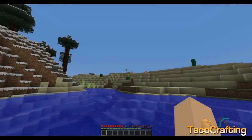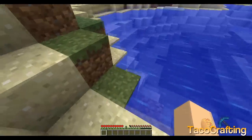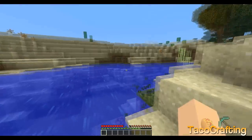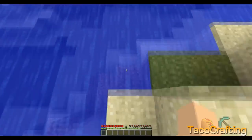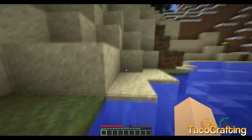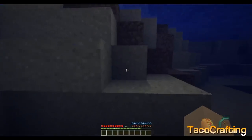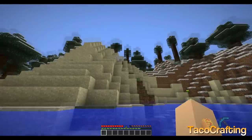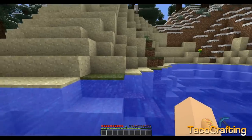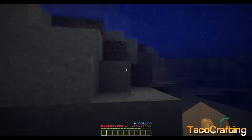What's going on everyone, Taco Crafting here, and I'm here with the Step Up mod by Borzor. What this mod basically does is bring some of the Pocket Edition aspects to Minecraft. Basically, this mod will let you walk straight into a block and it'll automatically teleport you on top, so you don't need to jump anymore.